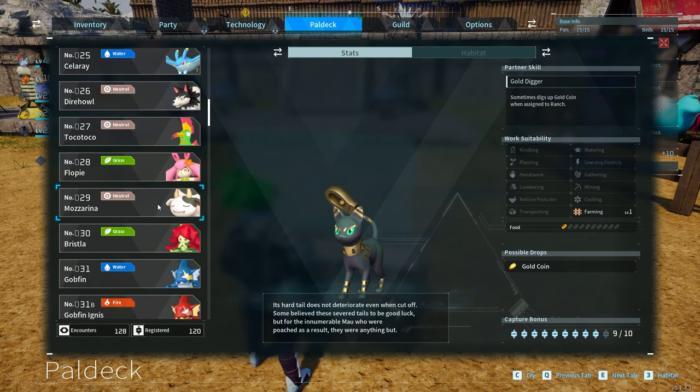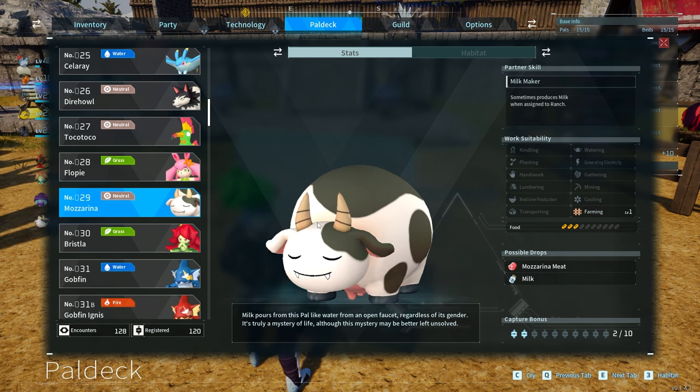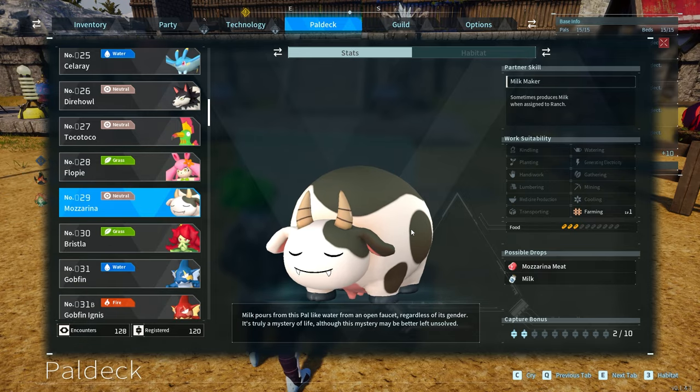Next up on our list is another powerful one — Mozzarina. This guy will produce milk whether it's male or female, which is kind of weird, but they will drop milk when placed inside your pal farm. Milk is used for a ton of ingredients in Pal World — anything from cake to some of the more advanced late game recipes that give you a big boost. People won't realize the value of some of those recipes, but they are really good.